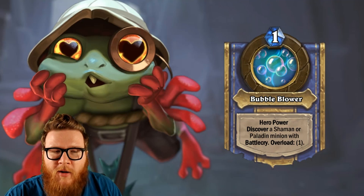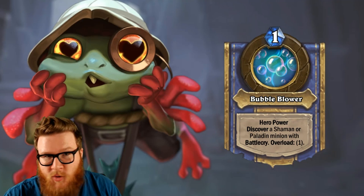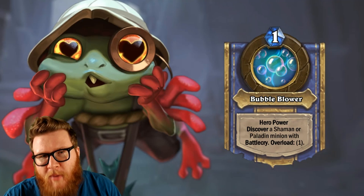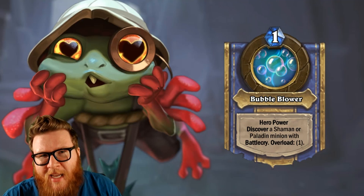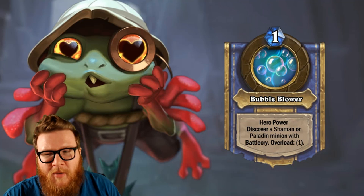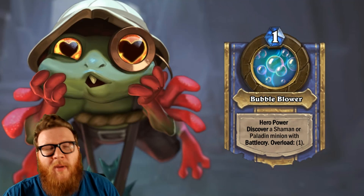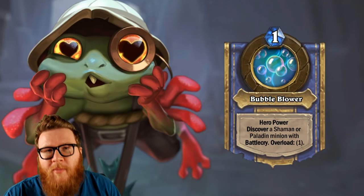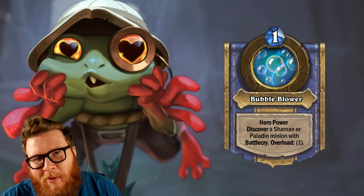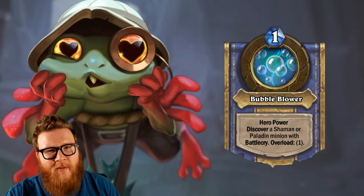There are so many options that it's really hard to find something predictable, reliable, strong, and fitting, so you might want to do other things with your mana or just play other cards. You'll kind of just be adding a bunch of average things to your hand, which in a dungeon-run style — when you've got really specific cool things you can do — often isn't going to pay off enough. You'll be prioritizing the cards in your deck that you've buffed, done cool things with, treasures, signature treasure cards — and I think this Hero Power will often play second fiddle to your deck.